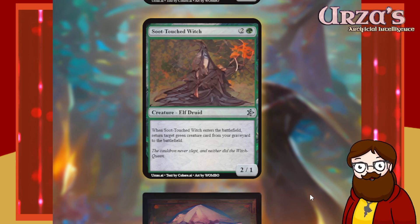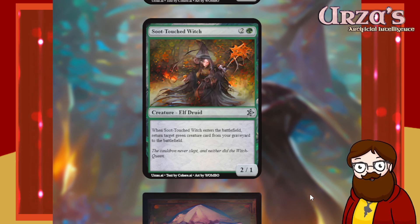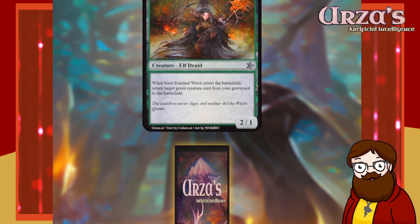Soot-Touched Witch is a three-mana 2/1 elf druid. In Pumpkinfolk Witches of Innistrad we've seen witch used as a creature type which would be cool, but druid is perfectly reasonable for this witch in normal Magic. When Soot-Touched Witch enters the battlefield, return target green creature card from your graveyard to the battlefield. It can resurrect something for three mana at sorcery speed. It has a 2/1 body but can only target green creatures, which is a limitation. I like this card — it might be stronger than it should be, but that's okay.